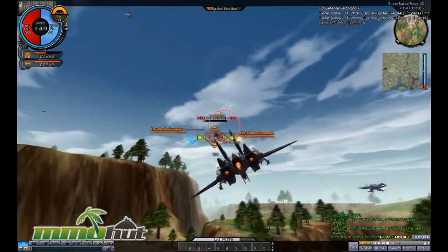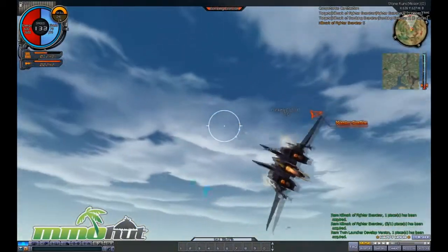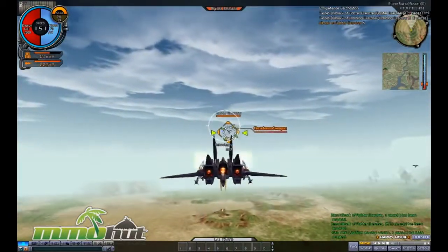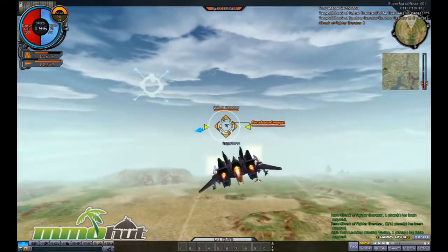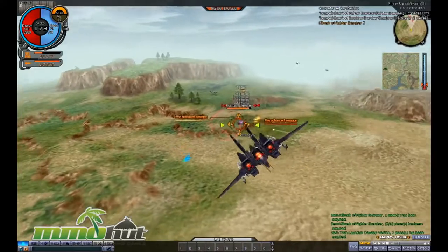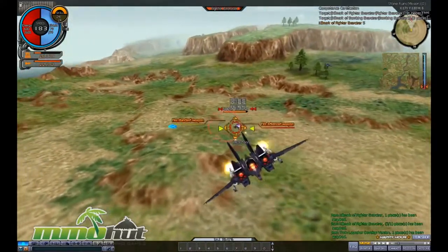You can see in the top left I have ammo for my primary and secondary weapons, and there's even a fuel gauge at the top left which you should keep an eye on. My quest objectives are displayed at the top right.